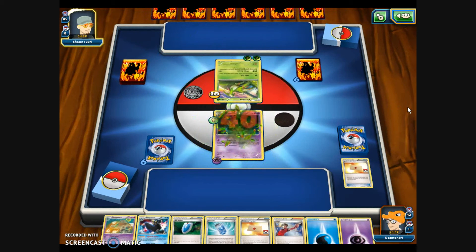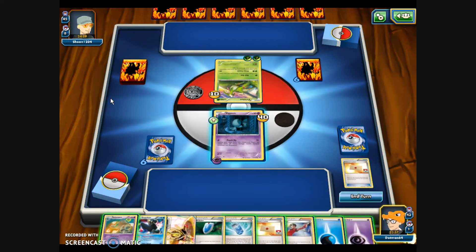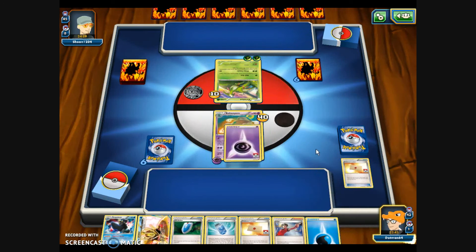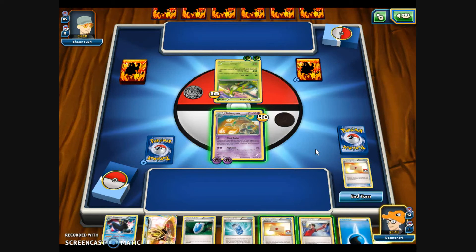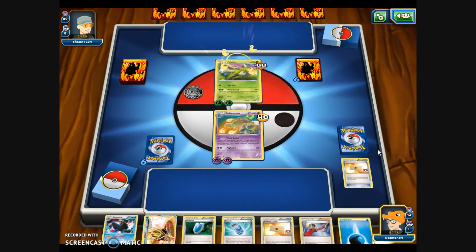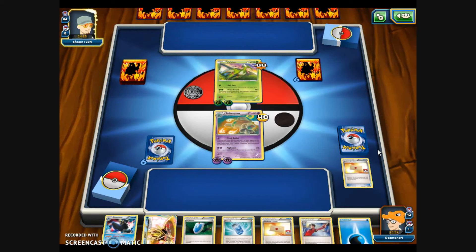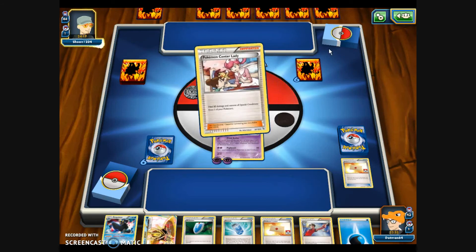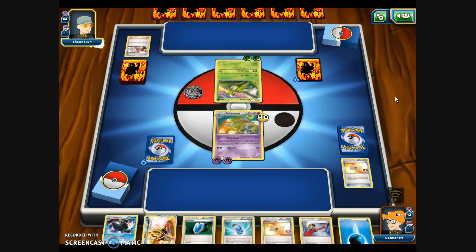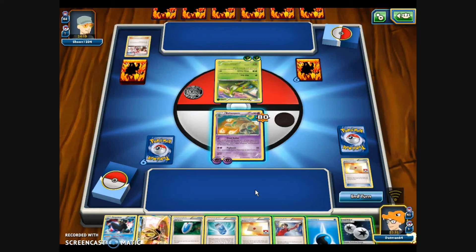Virizion Break is in hand. I'm going to play Behemoth and attach another Psychic so we can use Side Beam. We will survive another attack and I'm going to hold off on playing Judge so I can use the Evo Soda. Side Beam for 50 and confuse this Virizion. I can use the Evo Soda next turn to get Behemoth Break into play, and if my opponent cannot get any other Basic Pokémon on the bench, we're actually going to win this one. Pokémon Center Lady will heal 60 and the Special Conditions. And 40 more damage — we're 10 HP away from fainting.